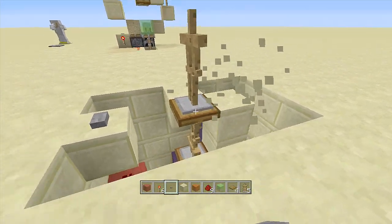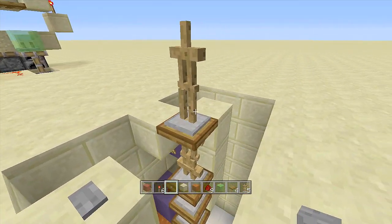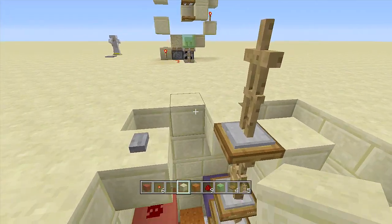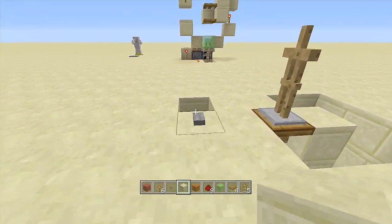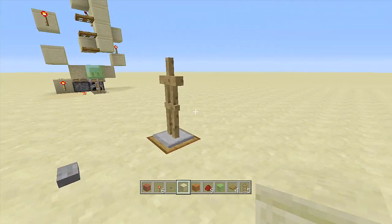Go ahead and break these blocks — we don't need these. Click the button and it will rotate through all of your armor stands. Just keep clicking and it should rotate just fine. Now all we have to do is clean up the area by placing blocks in around this area as well.